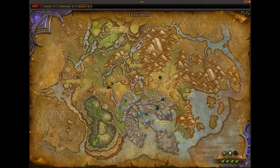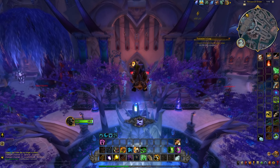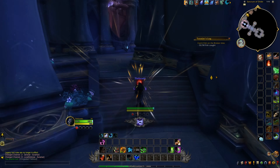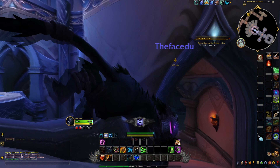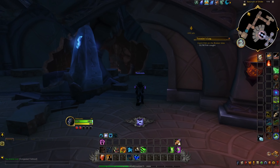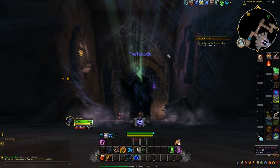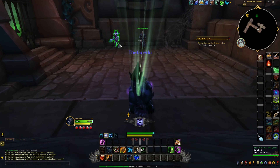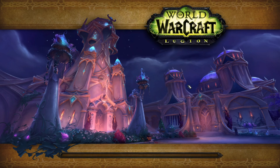In Suramar City, line up along this pathway, then head straight ahead into this passage and go to the right. Eliminate the enemies along the way — don't take the first right, instead take the right further down, then take another left. Head right and down. You can usually just follow the bodies since people love to farm this raid for the mount. Open it up, make sure your difficulty is set to Mythic, and enter.